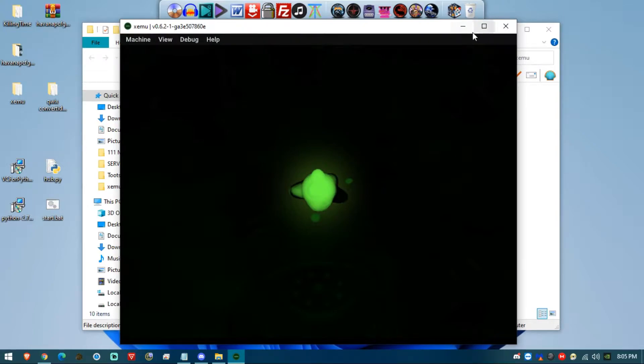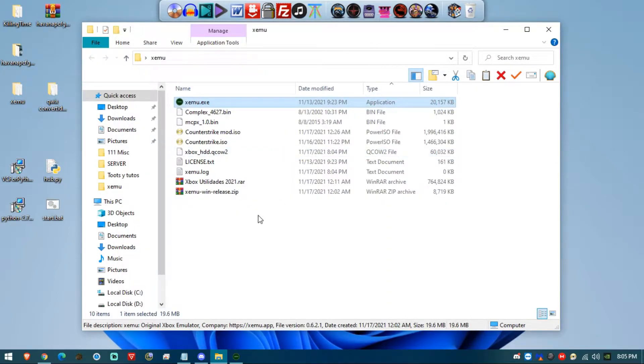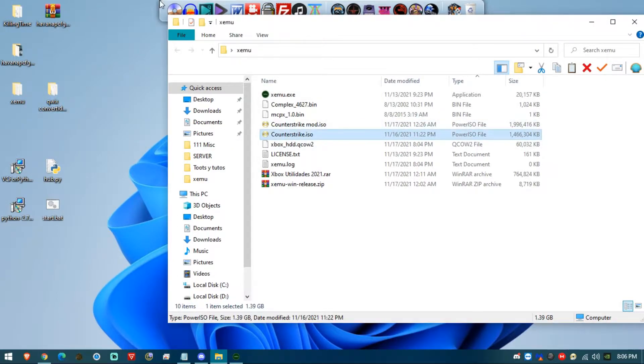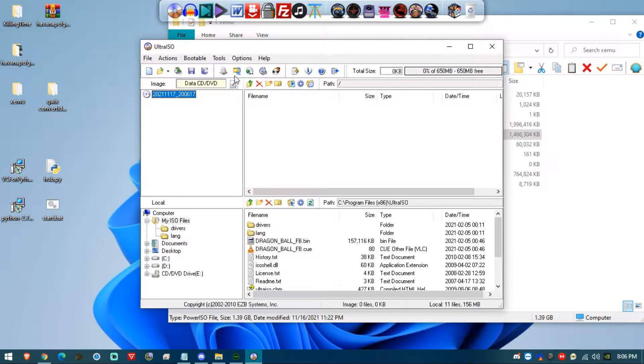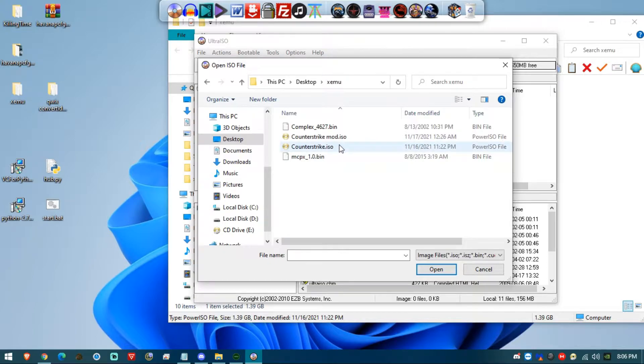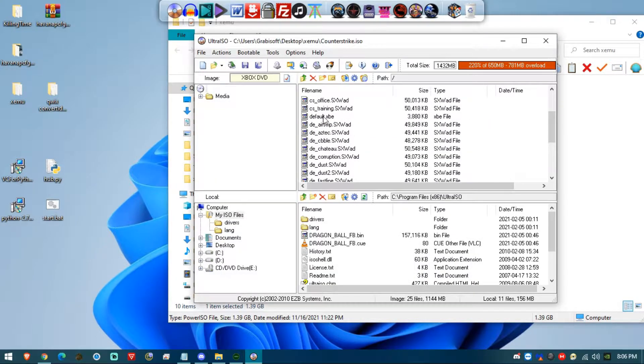If you download any Xbox game, most likely the games will be organized in different folders. For example, let's say you have Counter-Strike. If we open that Counter-Strike game folder, you'll find all these files with the classic default.xbe file.